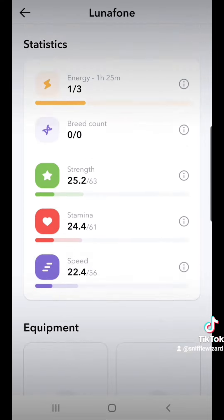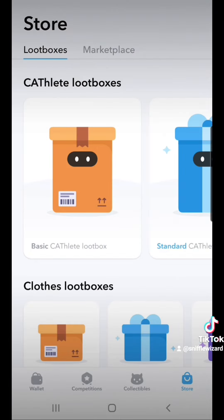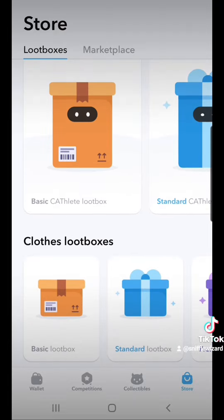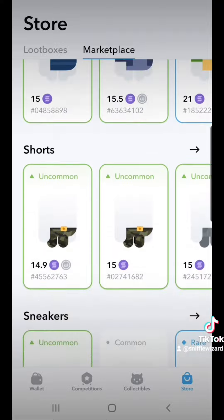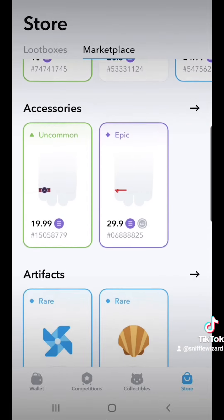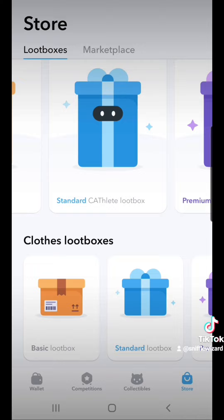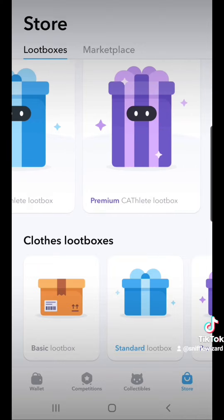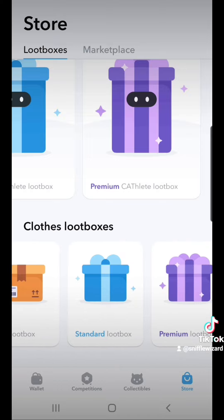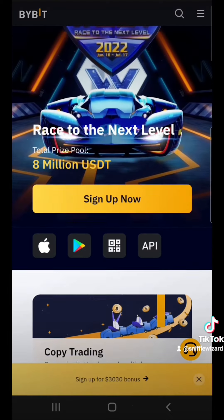If you go to your Cathalete you'll probably notice you got some items you can equip. Let's go to the marketplace — it will contain many items that you can use to upgrade your Cathalete. You'll also be able to buy and sell your level 6 Cathalete NFT. There's also rarity of items that'll give you more of a bonus. In a couple days we've got loot boxes dropping: basic, standard, and premium Cathalete loot boxes will give you a guaranteed level 6 Cathalete ready to use, and basic, standard, and premium item loot boxes will guarantee you one item.